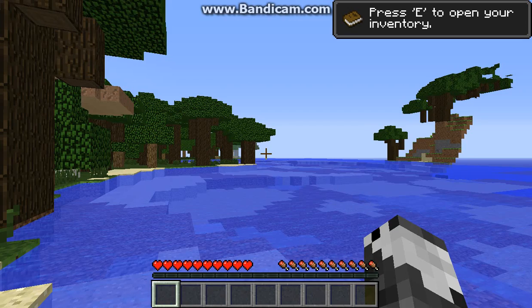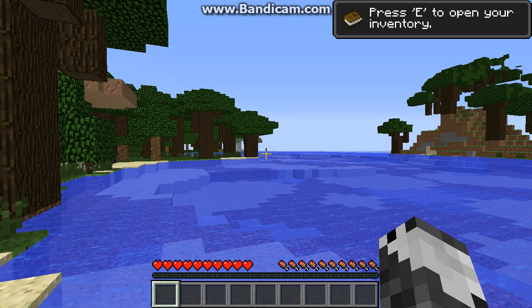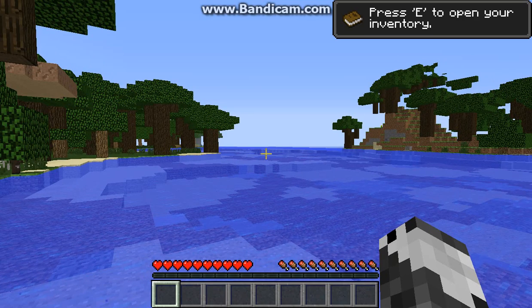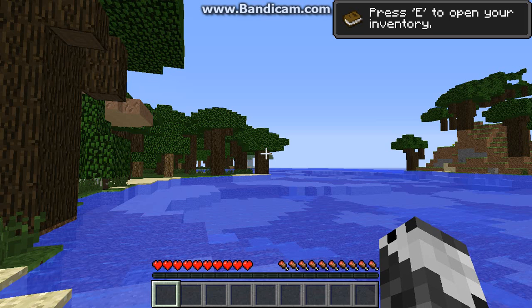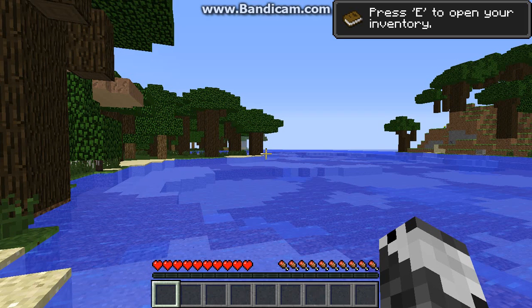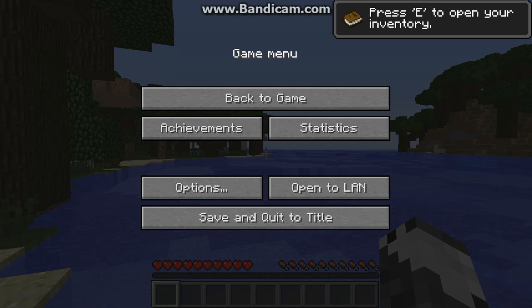In our last episode we created a new world and now we're here and I'm going to show you some of the features. To start with, you'll notice my computer is running really really slow. This is because there are different settings that you can change once you're in the world that will affect the way Minecraft plays on your computer. To access the options menu we're going to hit the Escape key, which gives you a couple of different options.